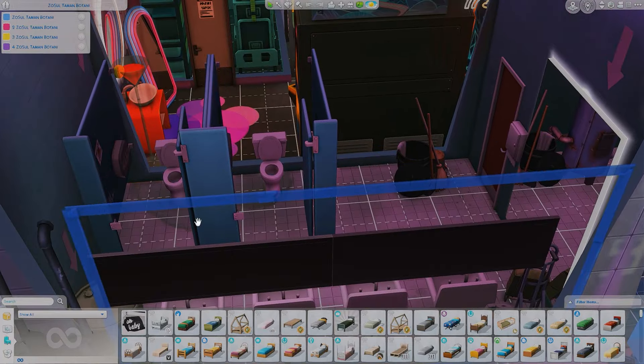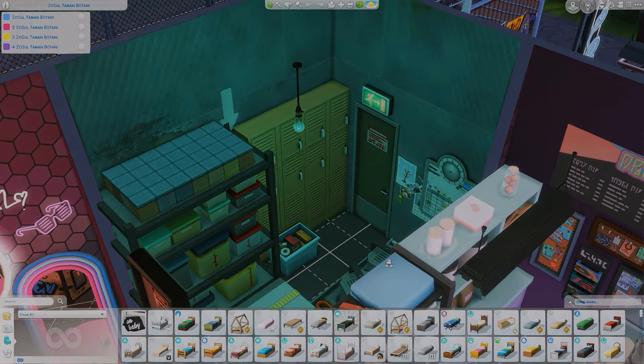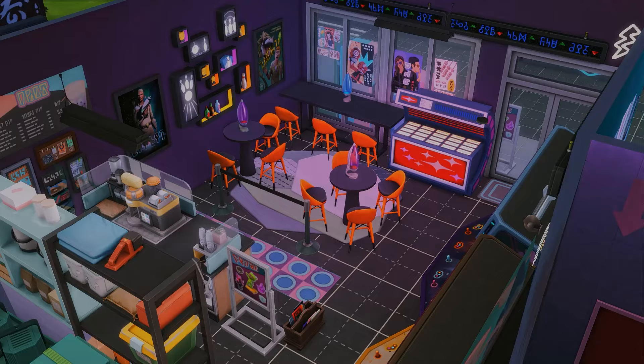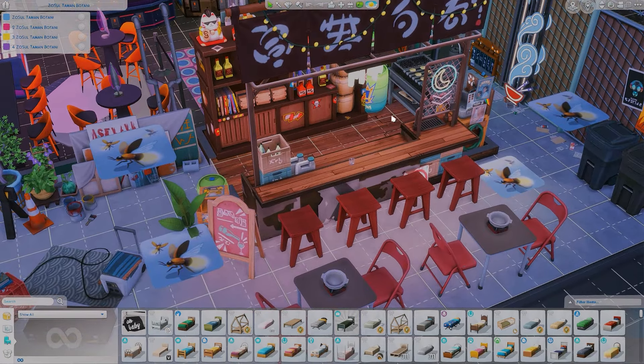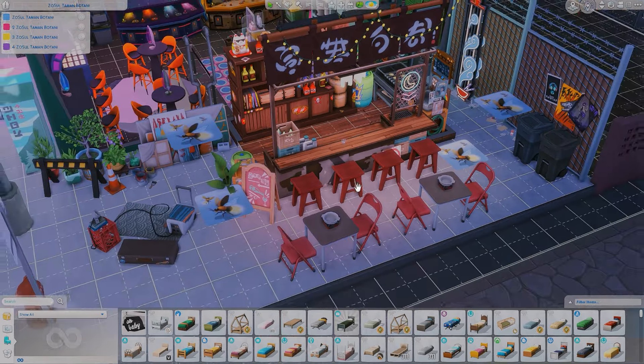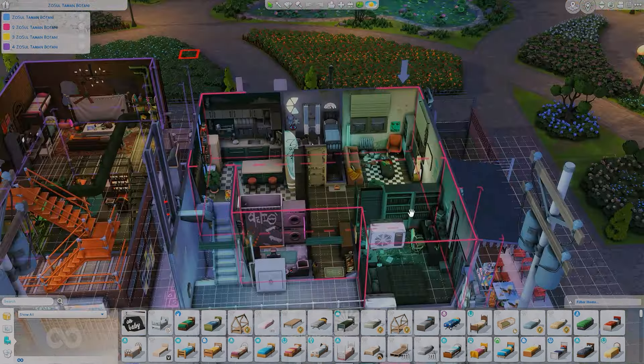There's a bathroom where sims can do their business in a janitor's closet. Over here is the boba station so sims can grab some boba. There's a staff room where sims can chit-chat and hang out, and outside is a bar area where sims can grill and make drinks. It's one big shared space — super cute and functional.